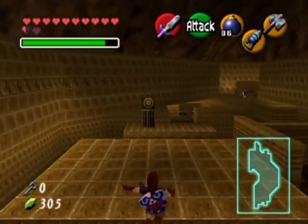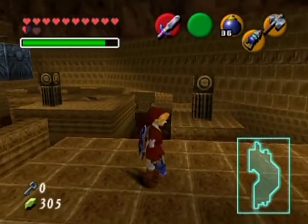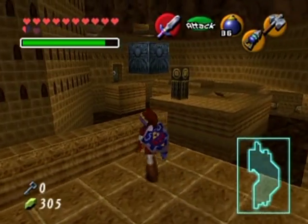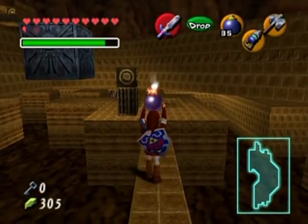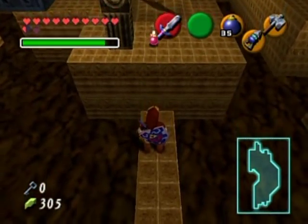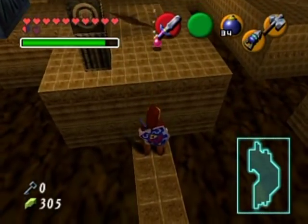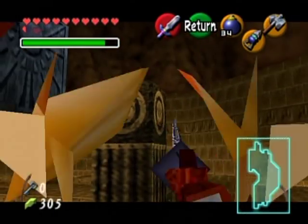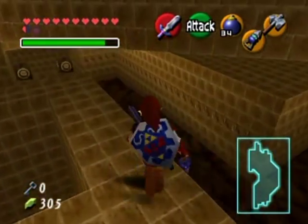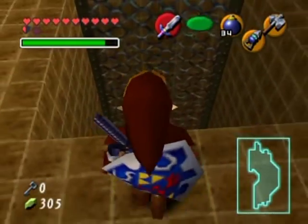Okay, what am I looking for around here? I recall there being a hole in the floor over there that I was able to bomb. I like to throw it from a distance so I don't get myself caught up in the explosion. There we go — and I bet that leads back to the room with the compass.